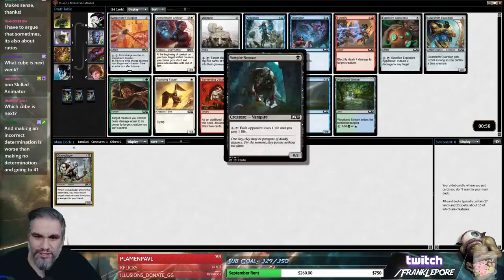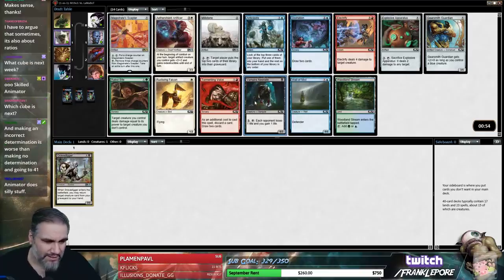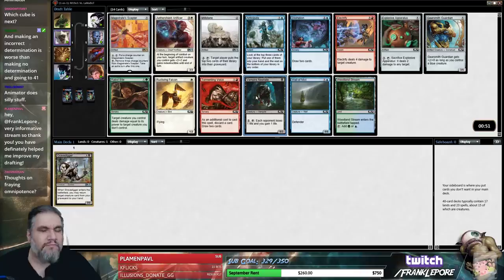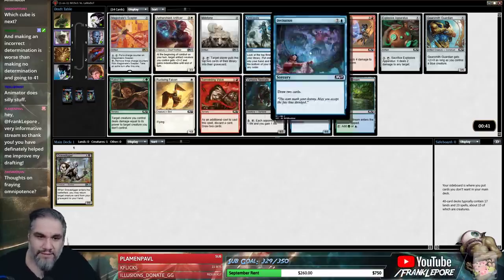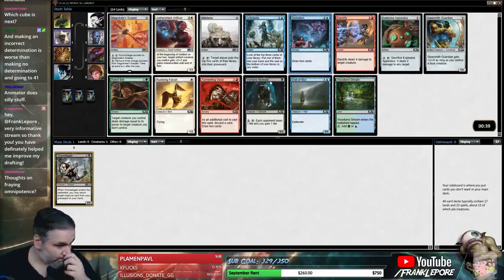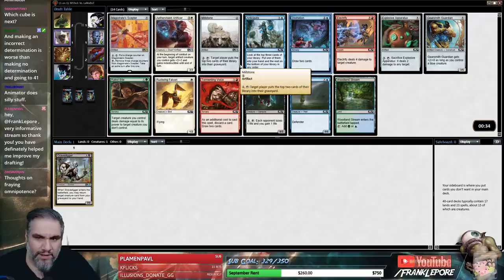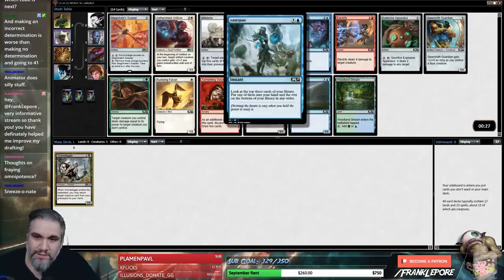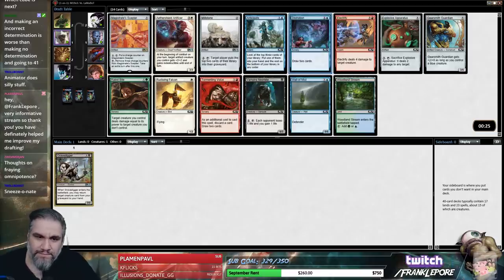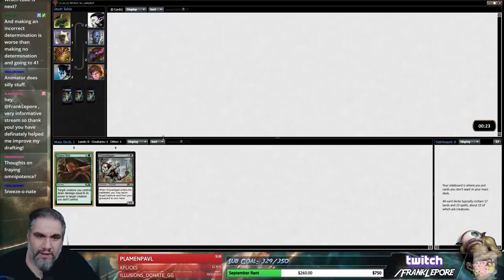I could just take Neonate, stay on color. My thoughts on Fraying Omnipotence — I think it has its moments, but like Skilled Animator, it's very narrow. You have to find this perfect situation for it. I want to take Rabid Bite; I like Green-Black.